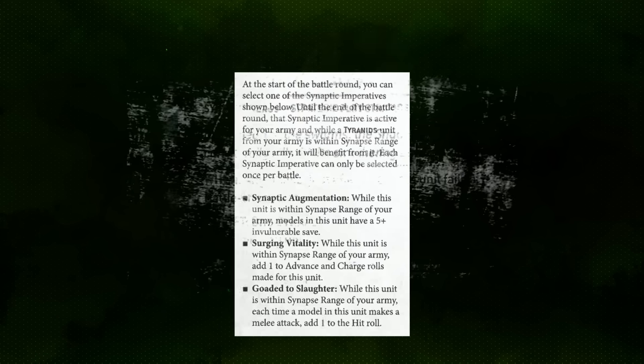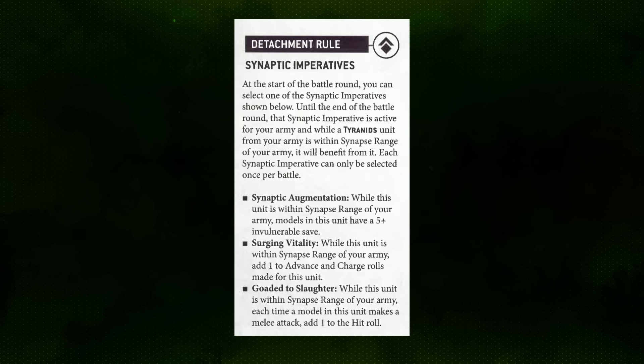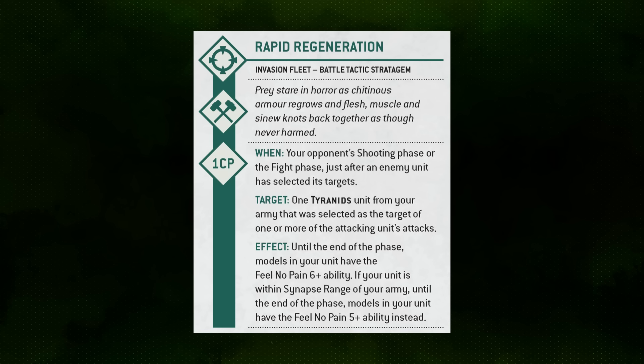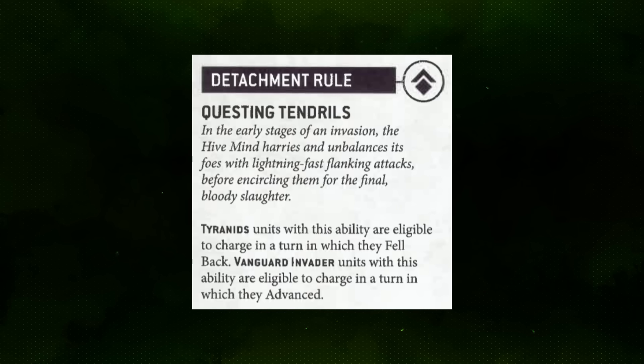Synaptic Nexus loves forcing Battle Shock checks and can deal additional mortal wounds on failed checks using Smothering Shadow, with Dirge Heart of Caress adding an additional -1 Leadership. The detachment abilities also give rerolls or hit bonuses and the ability to fall back and charge. Invasion Fleet can grant Sustained or Lethal Hits to the Moloch's high-volume 16 Scything Talon attacks, trigger criticals on 5s via Adrenal Surge, and Rapid Regeneration allows aggressive Deep Striking with potential survival in Synapse range.